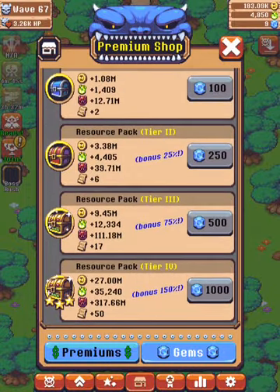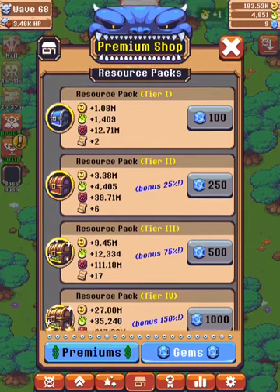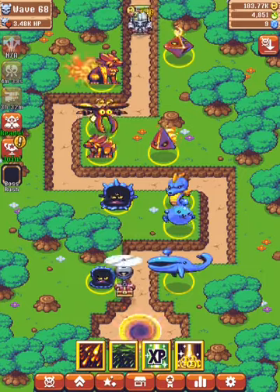This one is optional, but Resource Pack 4 is mainly used for the tech scrolls — that's really the key benefit. The other things are just a bonus.